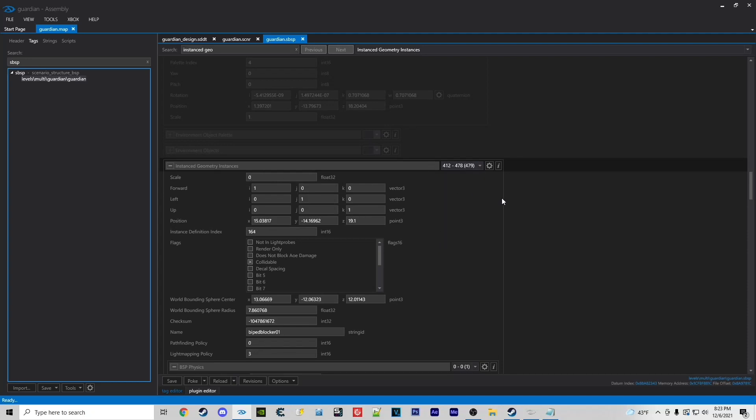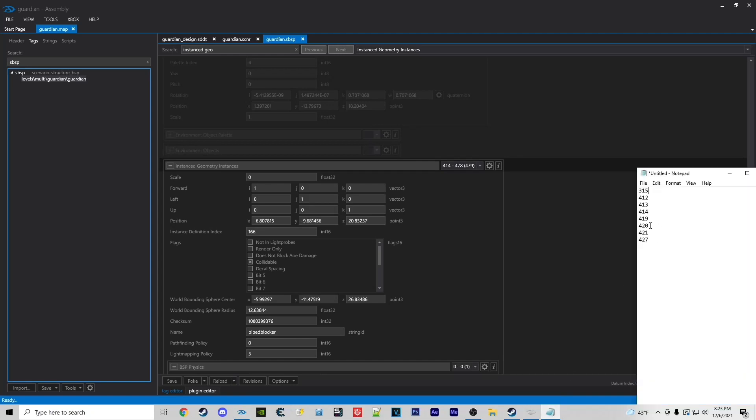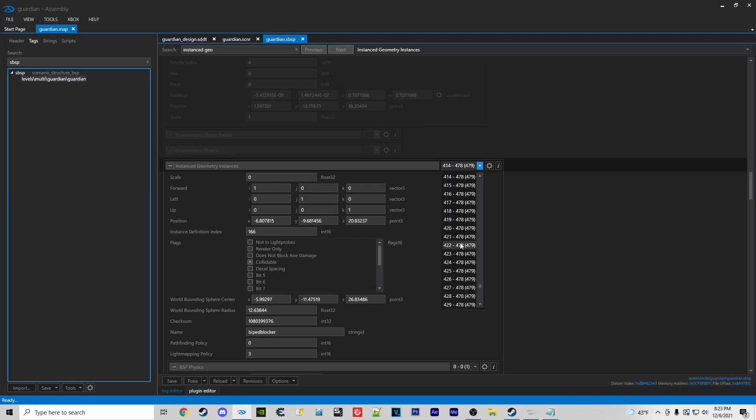On to the next ones: 419 to zero, 420 to zero, 421 to zero, and 427. Now for example, some of these cover the chandelier above Guardian — certain little spots around the top edge of the map that are typically blocked even after you simply remove soft ceilings and kill triggers.